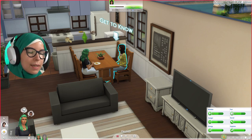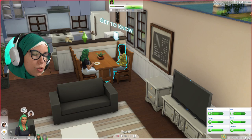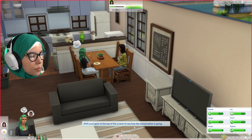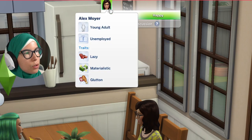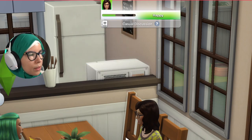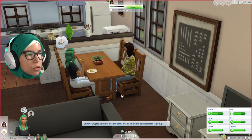The tutorial indicates to shift your gaze to the top of the screen to see how the conversation is going. This relationship/conversation tracker tells you what kind of conversation is happening — currently a casual discussion. Scrolling over it shows what you already know about this sim, like Alex's age and traits, which you normally discover throughout the game. There's also a sentiments feature visible here, but it isn't part of the tutorial.